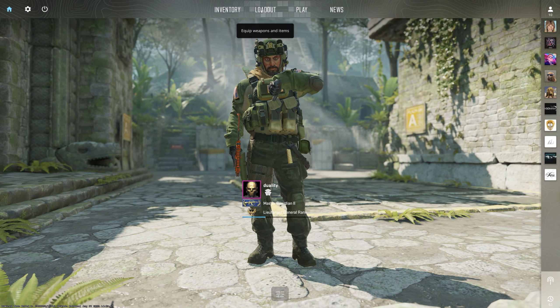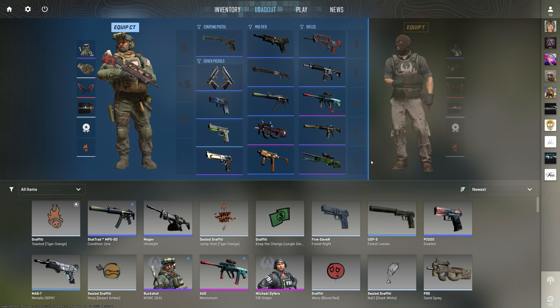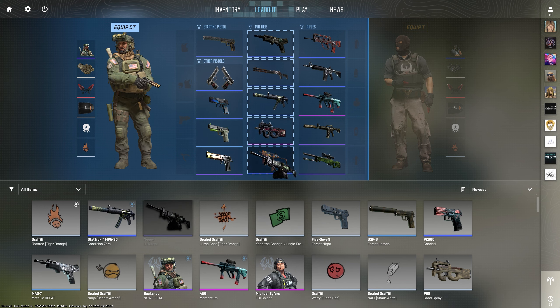So the new way is you have this loadout screen, and what you can do here is choose what goes with you into the match. For example, you want the Negev, you just drag and drop it here, and then it goes with you.